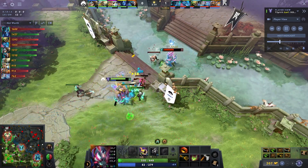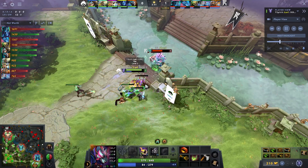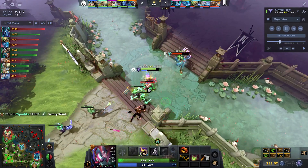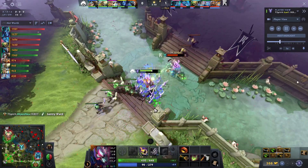Riki's got 14 health regen — his base health regen is already pretty insane. Combine that with a Ring of Health and that's how you can actually play as a mid laner, especially in this matchup.